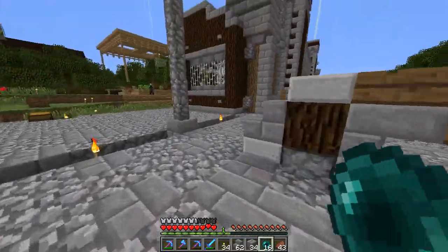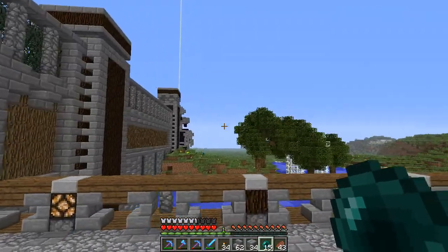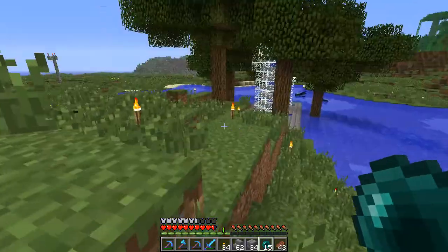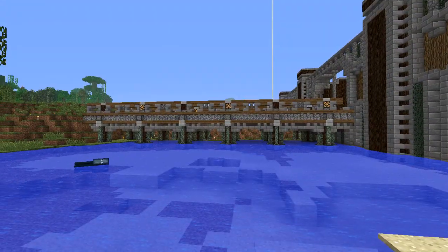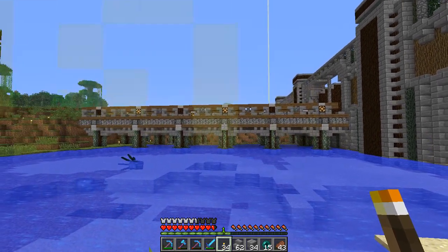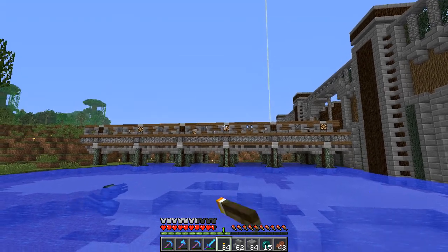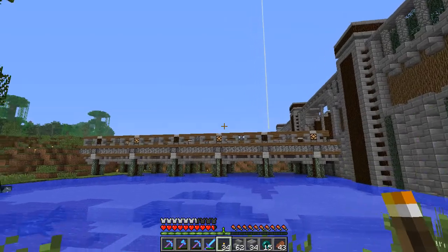We're working on the bridge. I changed it all to spruce on this side so we could get a better look at it. I replaced most of the stone brick with wood, except I was struggling with what to put here so I ended up putting the stone slabs back. I left a stone slab on top of each pillar lamp too, so I think we'll leave it like that.